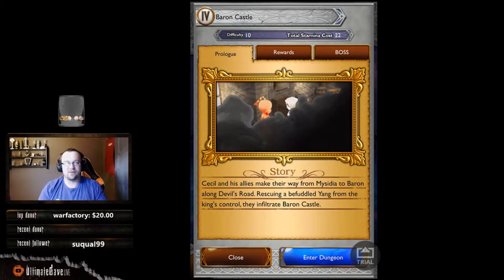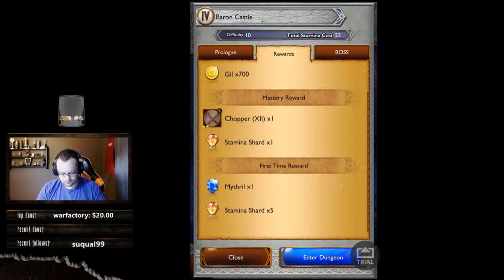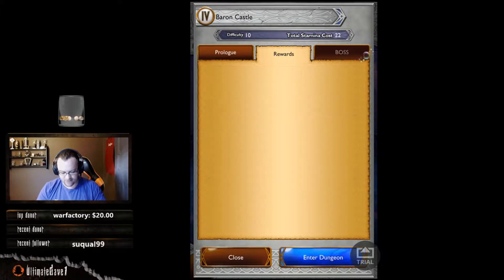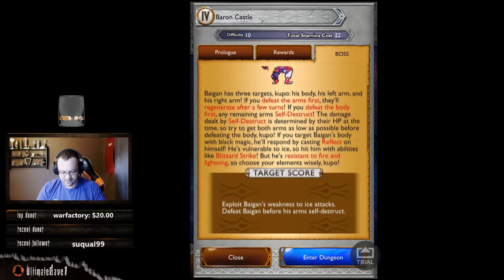We're continuing on to Baron Castle — difficulty 10, total stamina cost of 22. Cecil and his allies make their way from the city to Baron along Devil's Road, rescuing a befuddled Yang from the king's control, and infiltrating Baron Castle. We're gonna get another six stamina shards, a mithril, a chopper, and our boss here is Bigan.